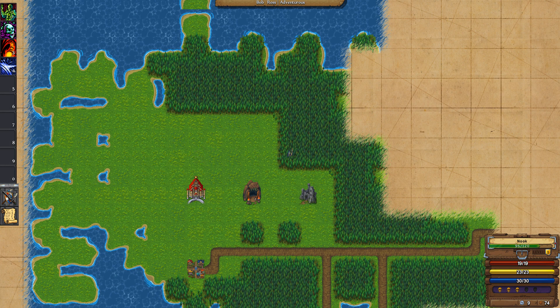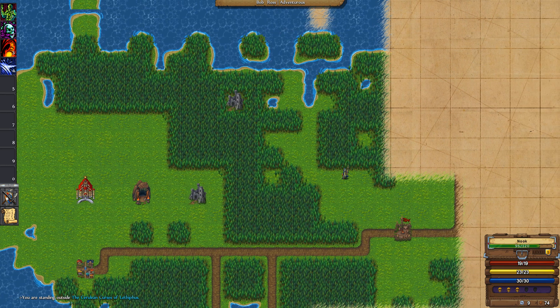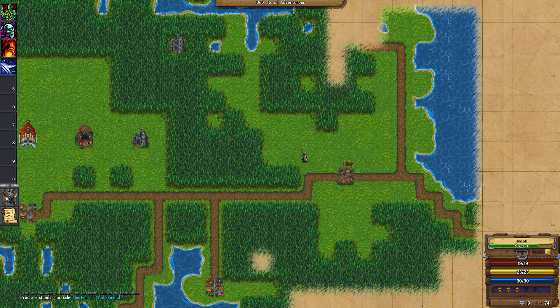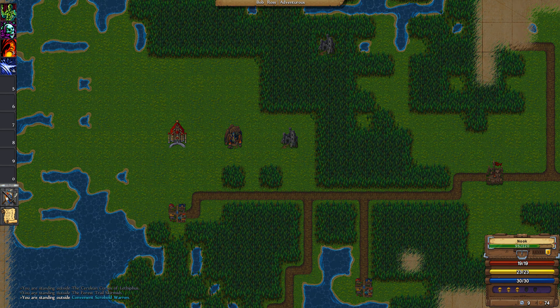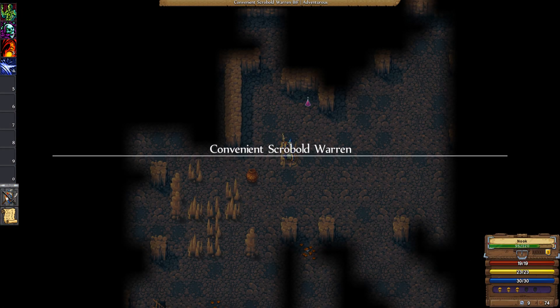On the overworld we've got Cerulean Curses of Leithithis over here. We have the Forest Trail Skirmish. Let's go back over here and do this one — we have the Convenient Scroll Balled Warren next to us. Sounds like my kind of thing.